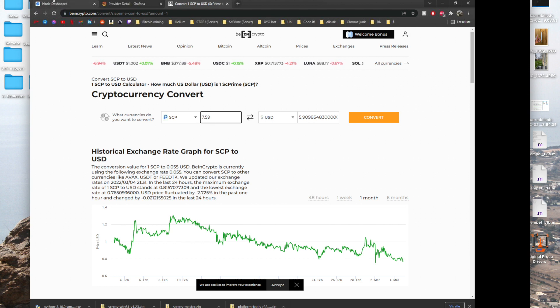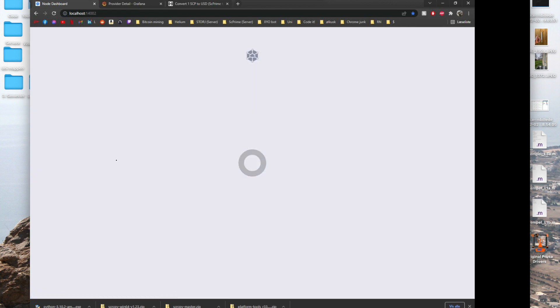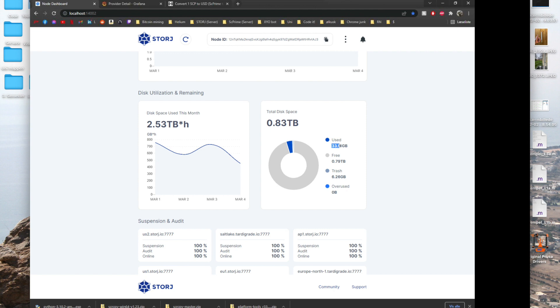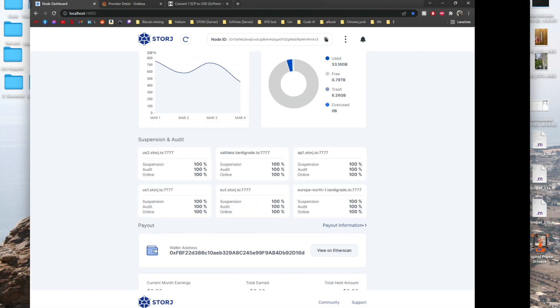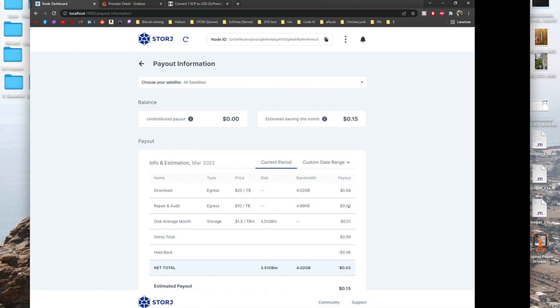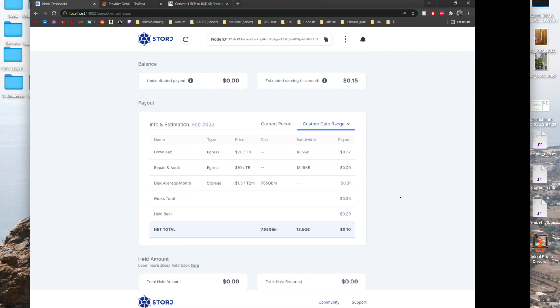Now let's look at Stoi. This month I have accumulated 13 gigabytes of bandwidth, but this is March and it's the 4th, so obviously this month has only just begun. But if we look at total used disk space, there is 33 gigabytes, which is actually a third of the SC Prime used space. We can go ahead and take a look at the wallet and the payout information. For this month I am estimated to earn 0.15 dollars, and for the previous month of February 2022, I actually earned 10 cents.